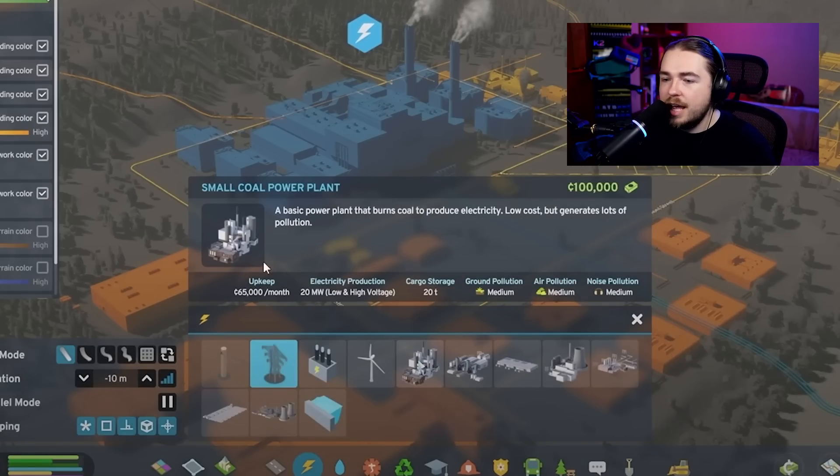The small coal power plant is a basic plant that burns coal to produce electricity — low cost, but generates lots of pollution. It produces both low and high voltage, so I'm curious how the connection points work. Does it send everything out via high voltage, or does some go low and some go high? My assumption is you can just send it whichever way you want, but they don't explicitly tell us. Next is the gas power plant — larger and more efficient than coal, with slightly less pollution, fairly cost-effective, but running costs depend on volatile fossil fuel market prices. It produces 250 megawatts of both low and high voltage.